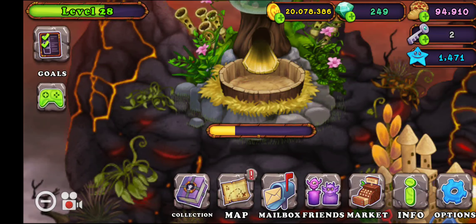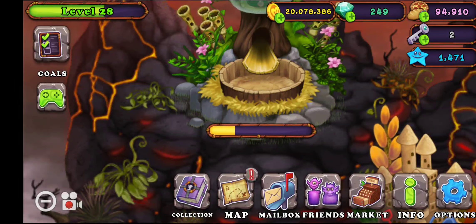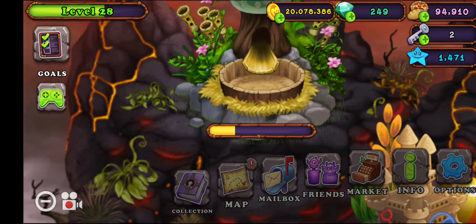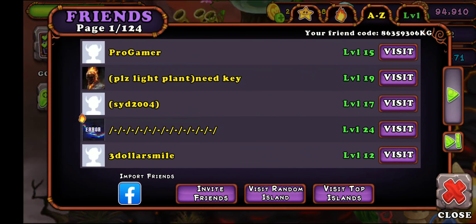We have a quibble from my tribe who has gotten to level 33 on Tribal Island, so I'm going to be shouting them out. Make sure to go to their island and light their torches. Here's their friend code: 8 8 4 3 1 6 4 2, capital E, capital G. Make sure to go friend them and light their torches.